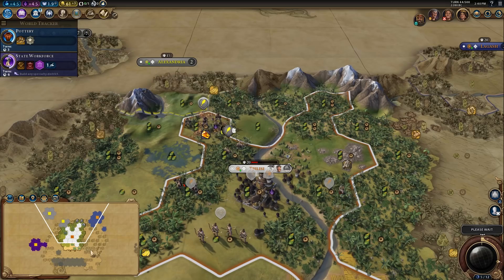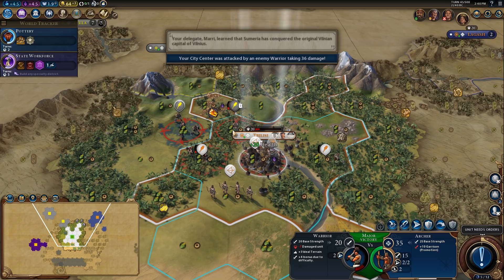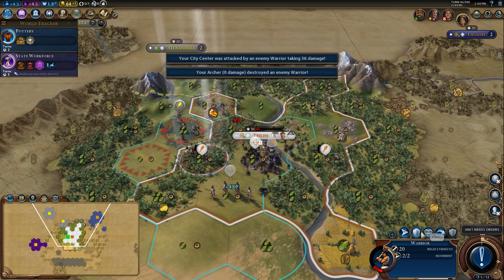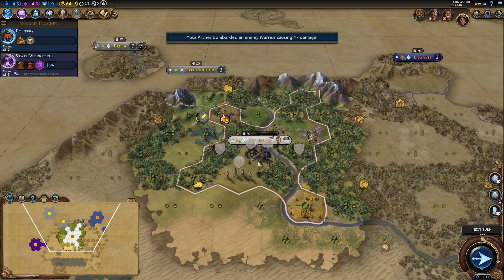Okay, the city only needs to survive another couple of turns. We have secured our survival. Like we're talking we were on the edge there. This is such a precise set of moves that you need to do to survive this sort of aggression while also getting enough cities out.